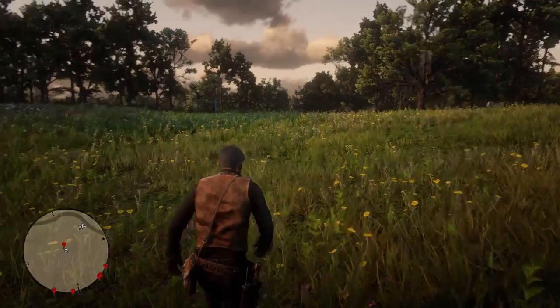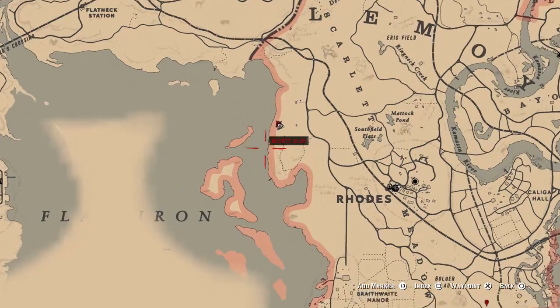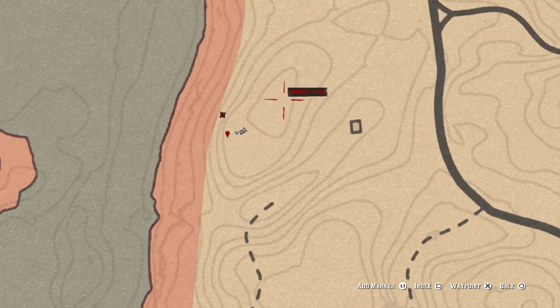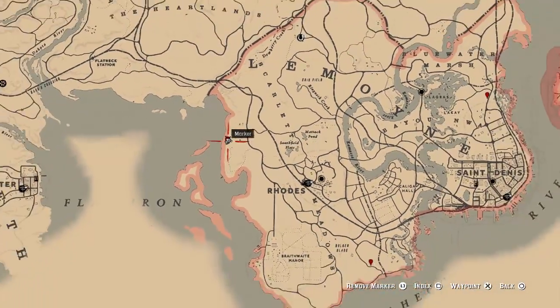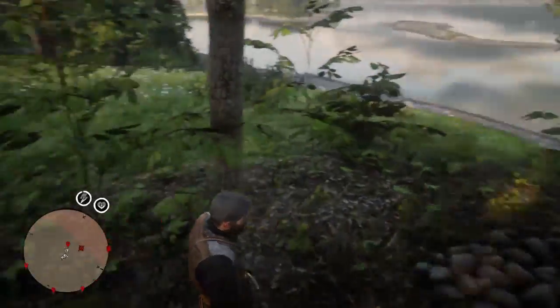Let's head on to the last one. Grave number nine is up to the left of Rhodes. I think this is near the old camp — it is the old camp, basically one of the older camps. You're not going to struggle to find this one — look for this massive circle on the map and it's right on top of that. Right by Rhodes, that is grave number nine. In-game, this is exactly what you're looking for.